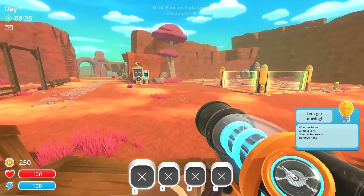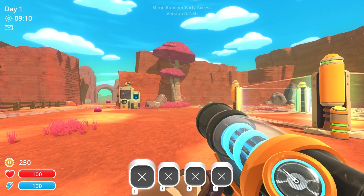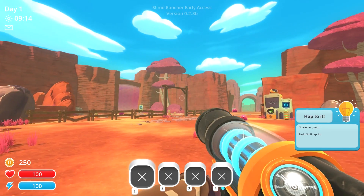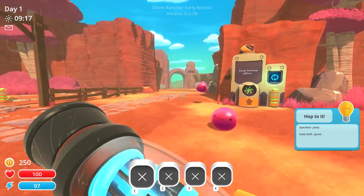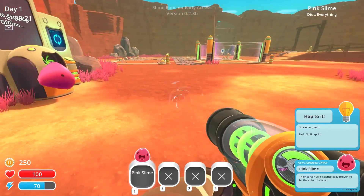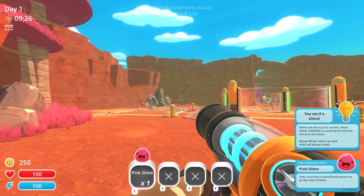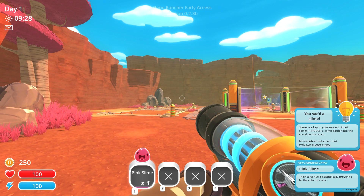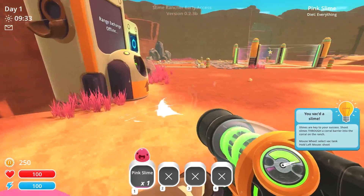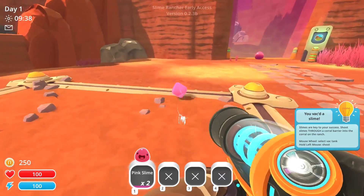All right, let's get moving. We gotta move around with our — what is this, a gun? Oh, it's a suction tube thing. Spacebar to jump, hold shift to sprint. And I guess we suck up these pink slimes. Their coral hue is scientifically proven to be the color of cheer. Come here, slime boy — no escape from me. This is actually kind of cool.